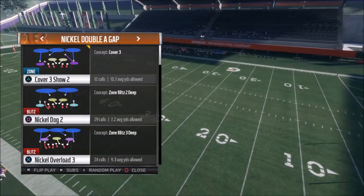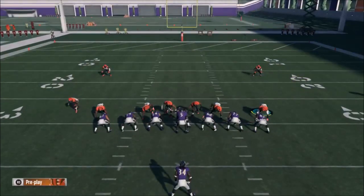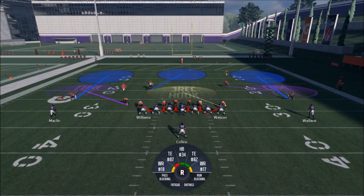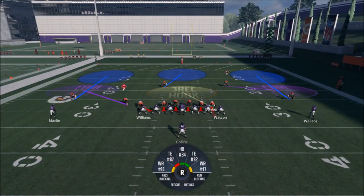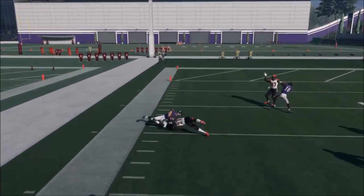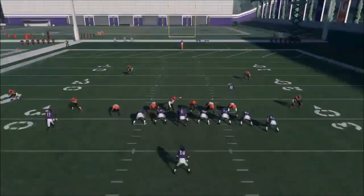You want to keep your opponent off guard because eventually good opponents will figure out you're running cover two all game, and everybody has a cover two beater in their pocket. The cover three show two is a good play to mix in. My only real concern with this version is I have quite a bit to do by myself — I could stand up with the defensive end or play a middle linebacker slash deep third role. The blitz doesn't work quite as well, but you do have coverage options.